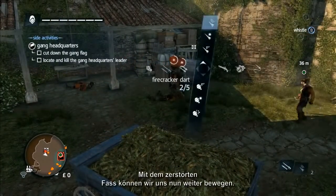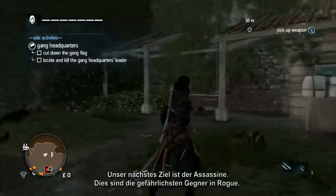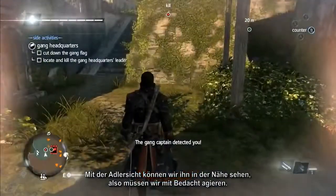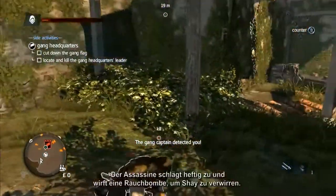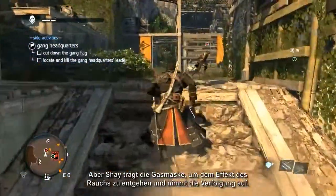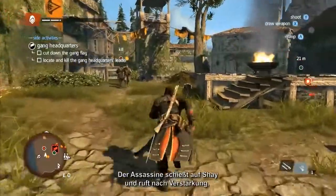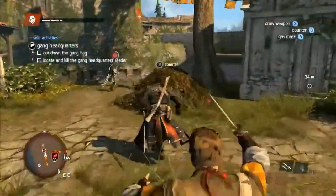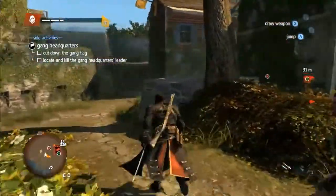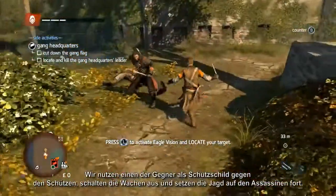With the poison barrels destroyed, our next target is the assassin — the most effective enemy in Rogue. Switching on Eagle Vision, we can see he is nearby, so let's proceed with caution. The assassin delivers a devastating strike and throws a smoke bomb to disorientate Shea, but Shea uses his gas mask to negate the effects and gives chase. The assassin shoots Shea and calls in reinforcements. Using one of his enemies as a shield against the gunner, Shea deals with the guards and resumes the hunt.